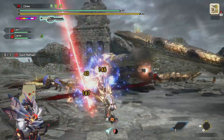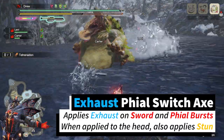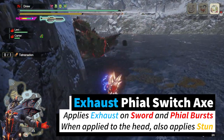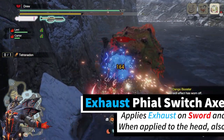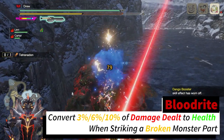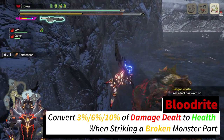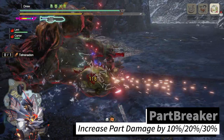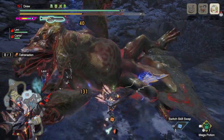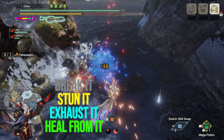There are a couple quick things to go over. Exhaust phial Switch Axes apply exhaust status with your sword attacks and phial bursts, and when hitting a monster's head this will apply both stun and exhaust. Bloodrite is a skill that will heal you for the damage you deal to broken parts — at level 2 this skill heals for 6% of the damage you deal, and at level 3 this heals for 10%. Lastly, part breaker will help us break parts faster to activate bloodrite. With all this combined, we will want to focus the head of the monster to break it, stun it, exhaust it, and heal from our attacks.